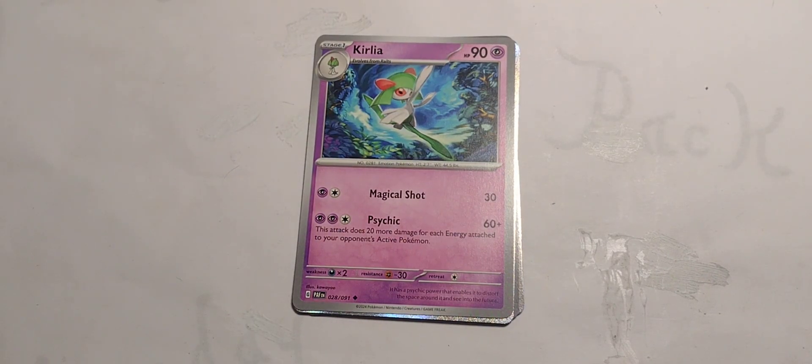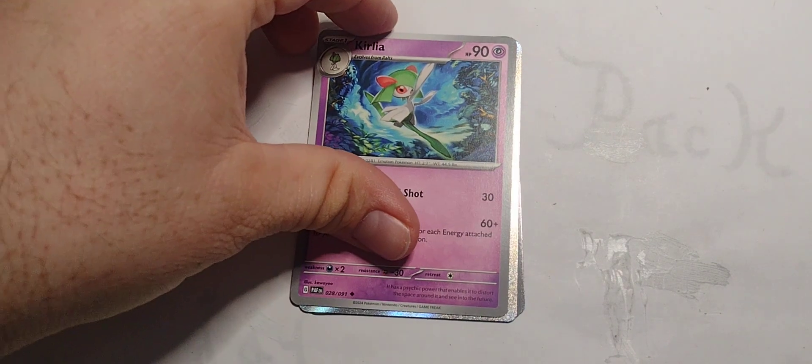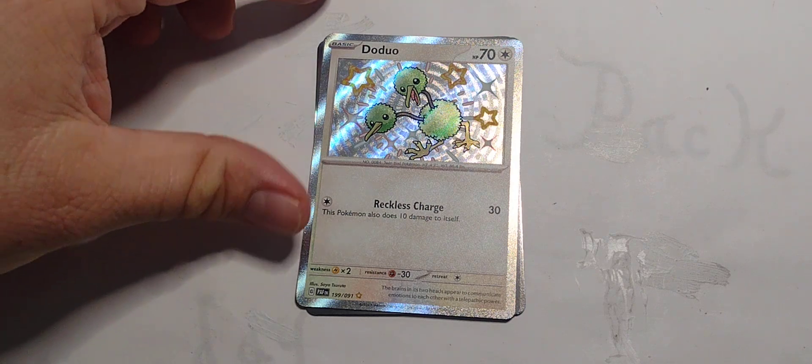Kirlia. Evolves from Ralts. 90 hit points, Psychic type. Single Psychic and Colorless for Magical Shot 30. Two Psychic for Psychic — 60 plus, this attack does 20 more damage for each energy attached to your opponent's active Pokemon.